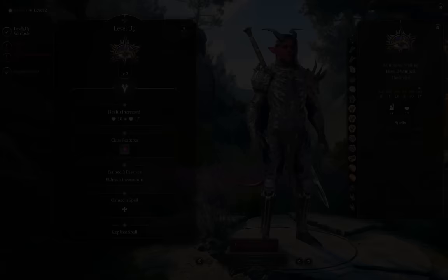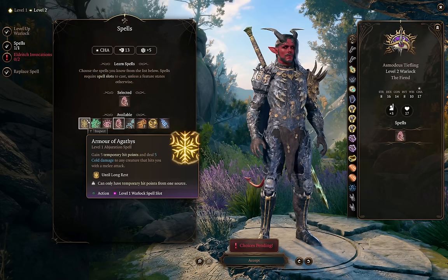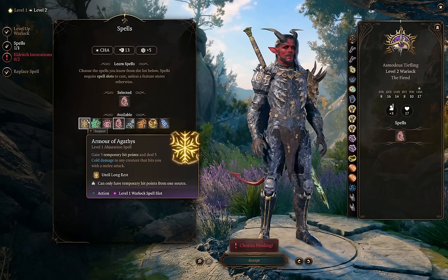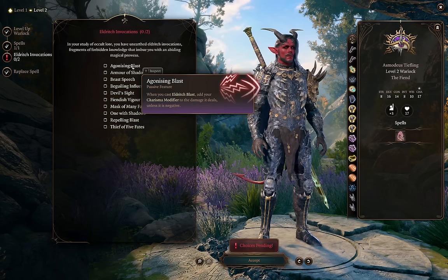At level 2 we get a new spell. I'd probably pick up Command if you didn't at level 1, otherwise take Burning Hands if you didn't. I don't think Hellish Rebuke is something we ever really want to spend a spell slot on. Witch Bolt is only really good for very specific lightning-themed builds. You could have Armor of Agathys in your pocket — it's kind of nice to have if your party needs a short rest but you have leftover spell slots and don't already have temporary hit points from Dark One's Blessing.